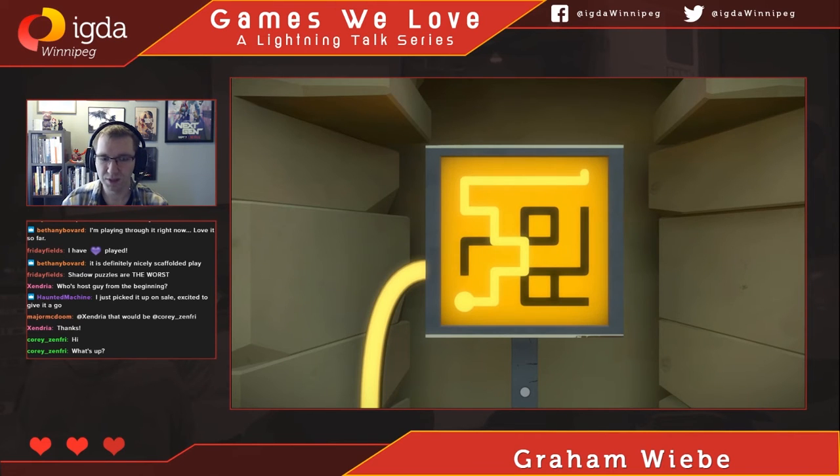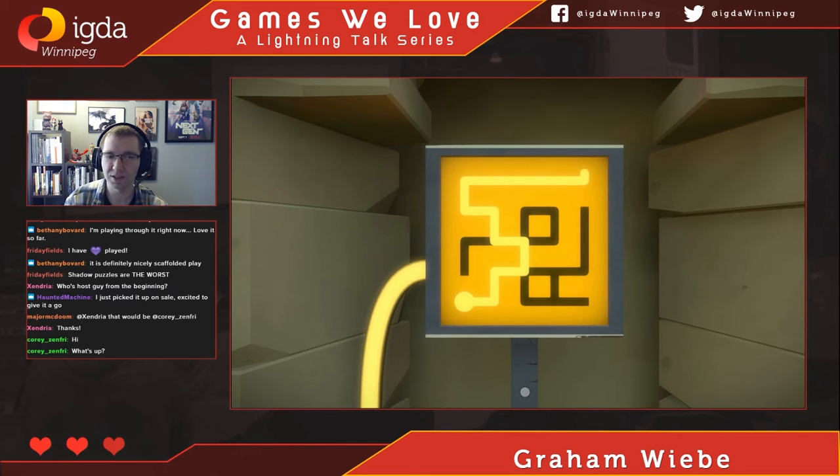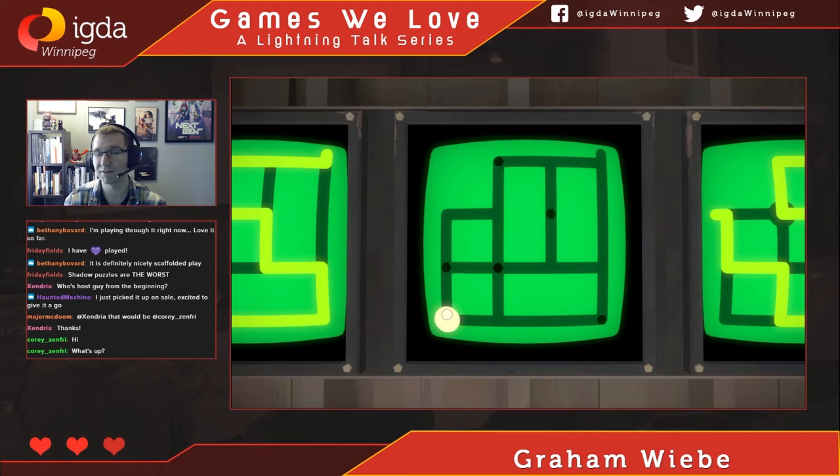The game starts off by teaching you the core mechanic of drawing lines on these panels. You start at the big circle at the bottom and go all the way up to the little nub at the top. When they try to teach you a new aspect of this mechanic, they generally put a few panels in a row to show off the new mechanic. In this case, it's about collecting dots — you have to collect all of the dots in order for your line to be considered a valid answer.